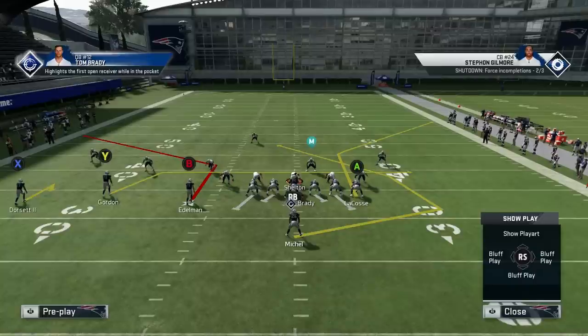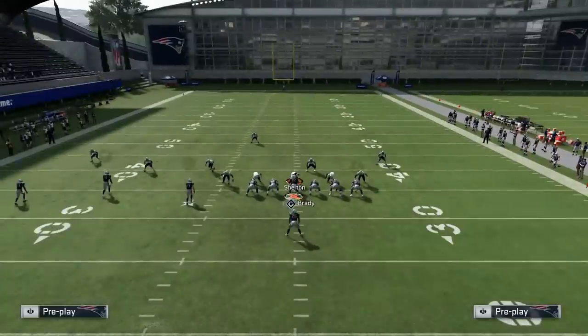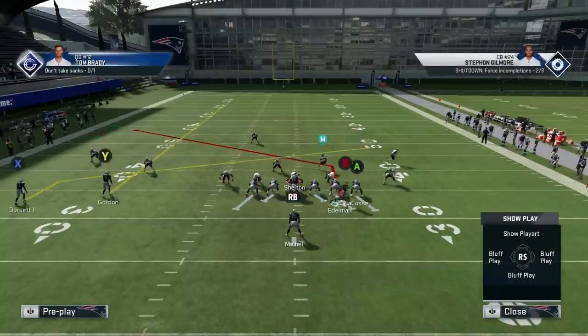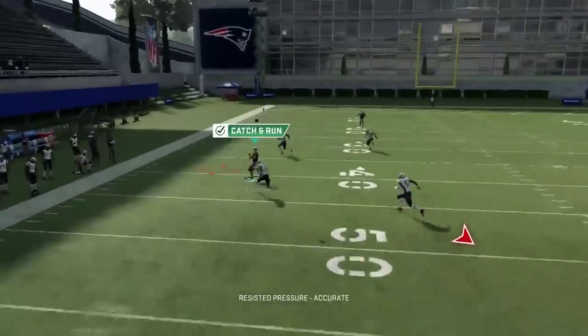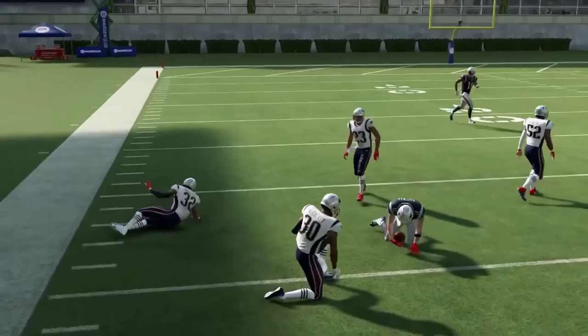Setup number two: max protect. With max protect, you go fade, slant, motion corner - streak or fade the middle guy - and you basically have three out football. You kind of get two crossers, so if they're heavy blitzing you have two crossers going across the field.